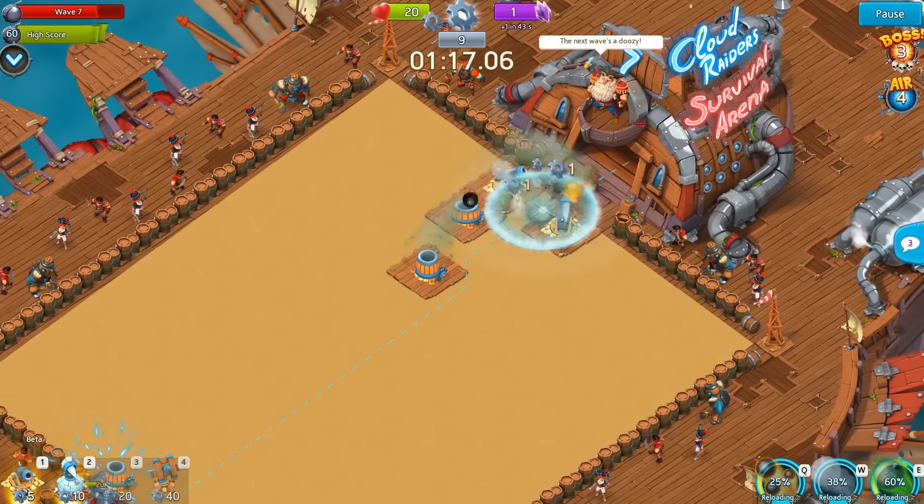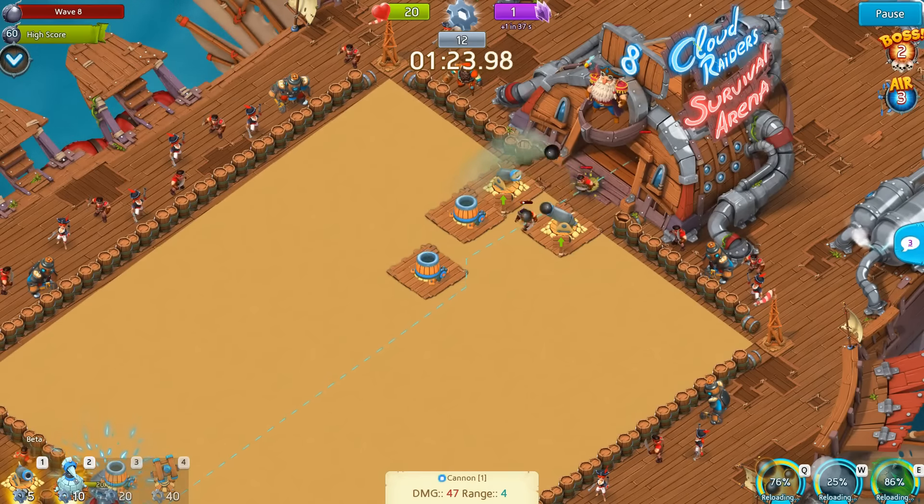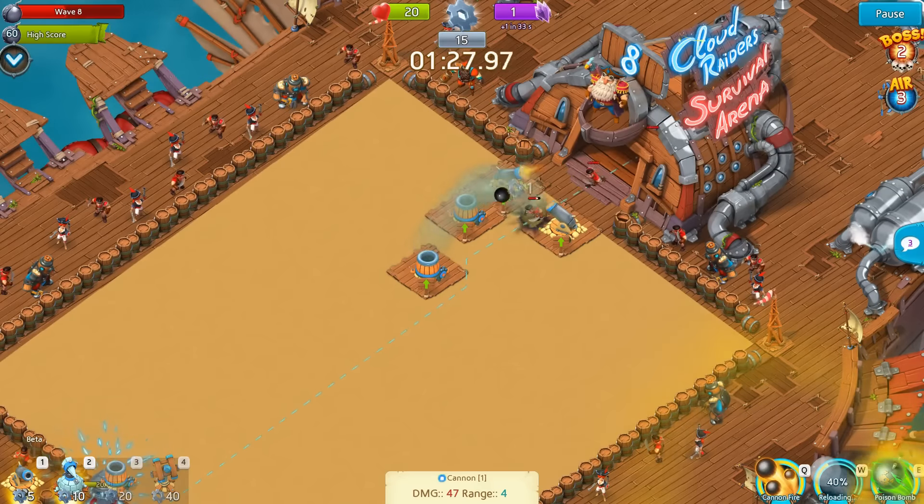You'll recognize the right moment to drop the ammunition by looking at the red bar in the top left corner of the screen, which shows the progress of each wave. When it's approximately half filled, make use of one of your munitions — either the snowball or the poison weapon.